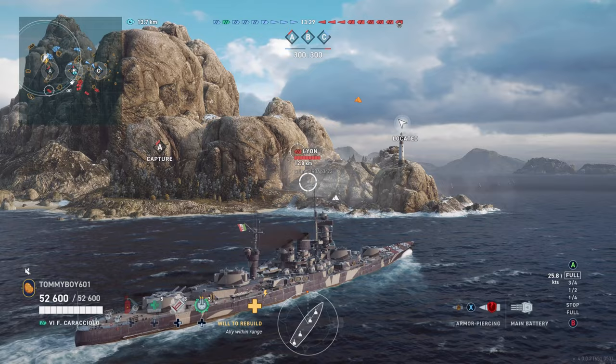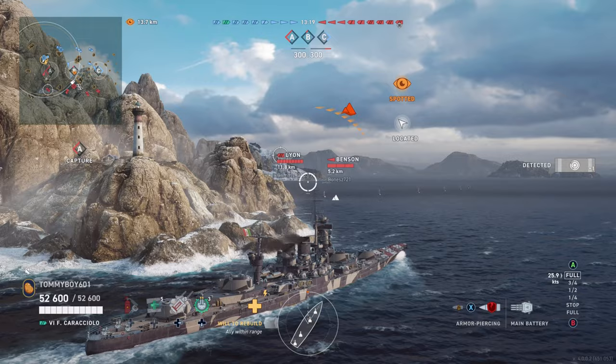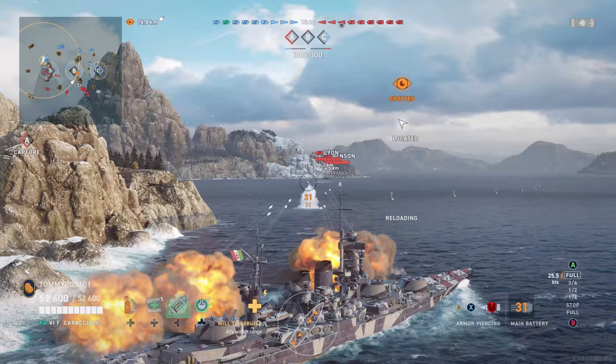We are pushing to the protected side of A, which means if we can get in, we won't really have to worry about fire from too many different angles — which is exactly what you want in this battleship. It has a very unique armor scheme, including an icebreaker-style bow, which means if you can go nose-in, keep your distance, and keep your broadsides less exposed, you're going to do very well.